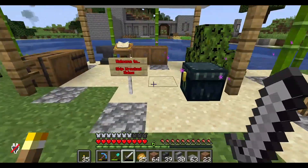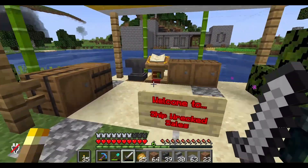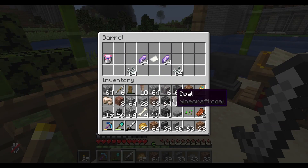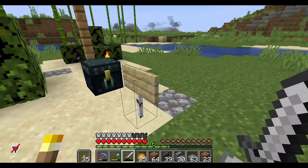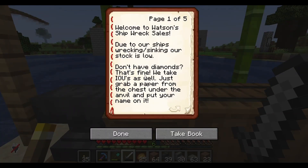This shop is from Mr. Watson over here and he's selling all sorts of goodies, all for one diamond per piece as you can see. These are some early finds he found on his shipwreck, and it's all here in the book — I'll give you the time to read it.